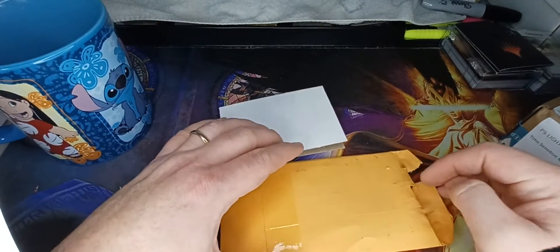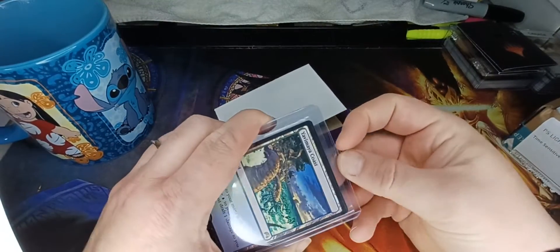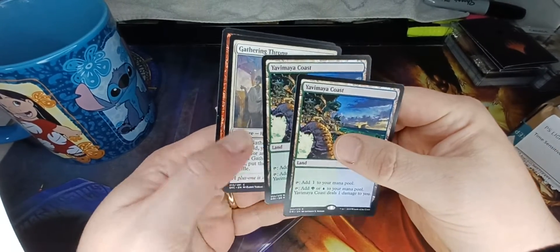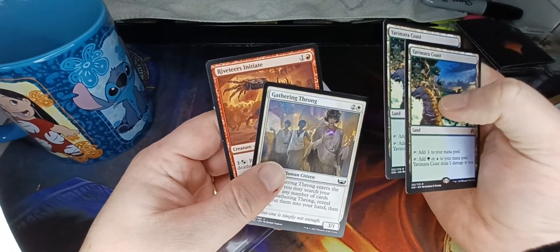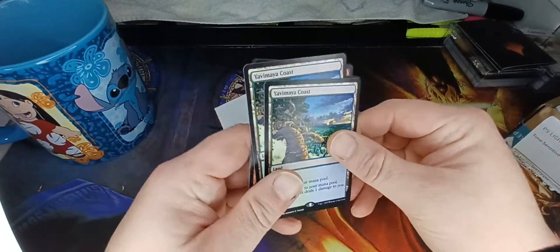Unfortunately, one of them's already been opened up, but let's take a look. We've got ourselves here a Yamavaya Coast. Sorry for the laundry noise in the background. Oh, and I got a couple extras — Gathering Throng and Rivetier's Initiative. I didn't order those, but they came with it. And two Yamavaya Coast.